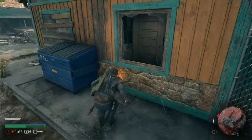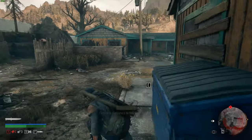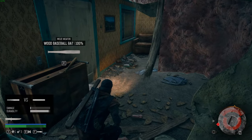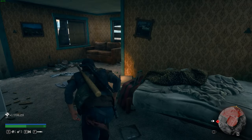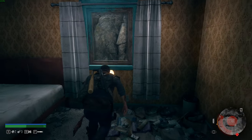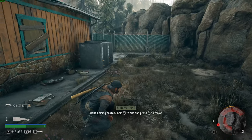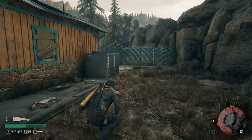Sounds like we got one on the other side of this fence. Just hide in the dumpster — pretty sure there's one out there. Switch out for the baseball bat. Could I jump out of that window? Looks good — no glass. We can distract with a bottle, same as Last of Us I guess. Actually I just picked up a molotov — I thought it was a throwable bottle.